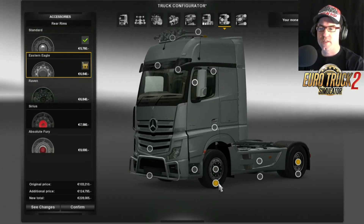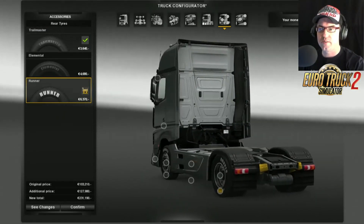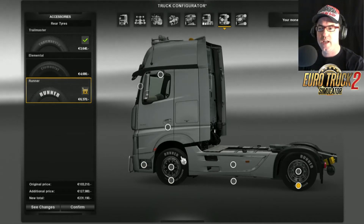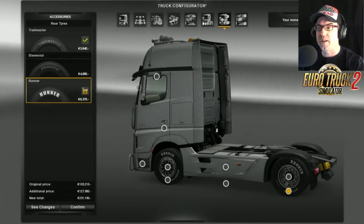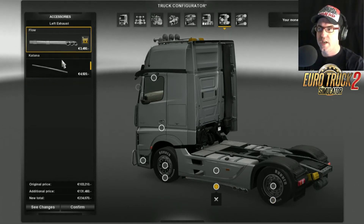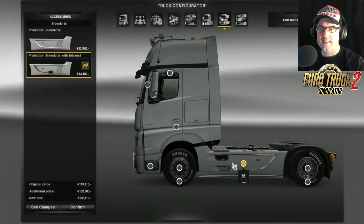I'm going to go eastern eagle since, if in doubt, eastern eagle is basically the way I roll. For tyres I'm putting the runners on — I seem to like the runners a lot. Hopefully they do make it so you can get branded tyres like Goodyear, Michelin, or Bridgestone on there, that would be really good. Down the bottom you can go exhaust or the katana-style piece of plastic.